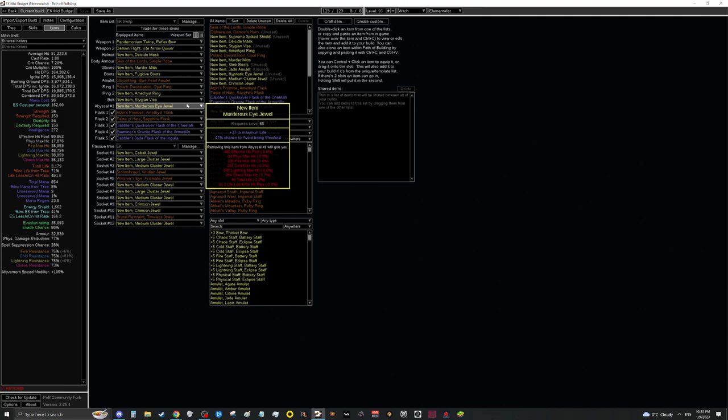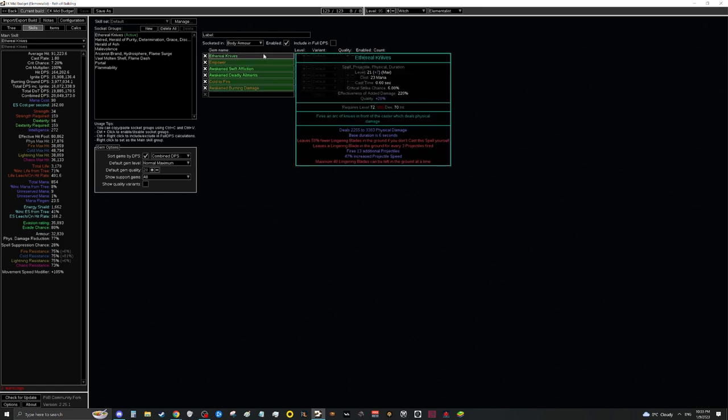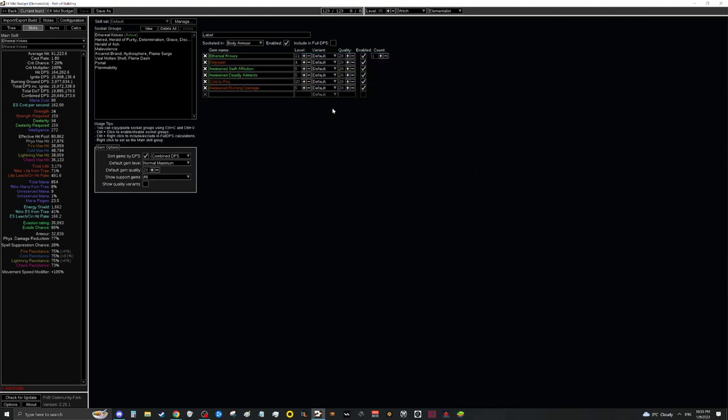Next up, let's talk about important gems. The absolute biggest upgrade you can make is simply getting a level 21 EK. EK is a spell, and spells gain about 10% increased damage per level. A 21/20 EK is maybe around 40 to 50c — it's stupidly cheap. If you don't have one, please pause the video and go buy one.